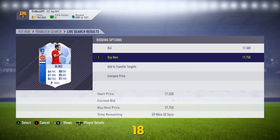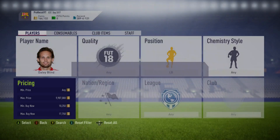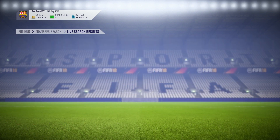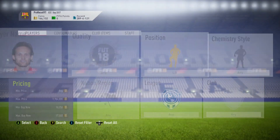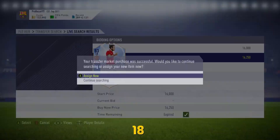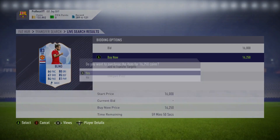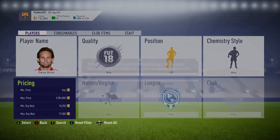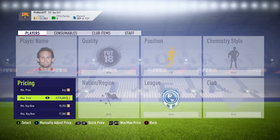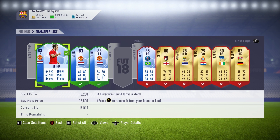He was selling for about 18,500 at the time, so anything under 18k would make a profit. We got some at 16k, some at 17k, and then obviously the very good snipe at 14k. That shows people are putting these down for a lot less than they should. He's not a great left back — 64 pace — but he could be useful in SPCs, especially if EA does a guaranteed Team of the Group Stage SBC. We sold all of them at 18,500 or 18,750, so very good trades overall.